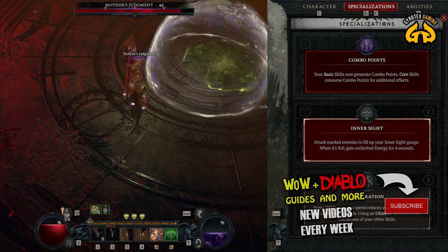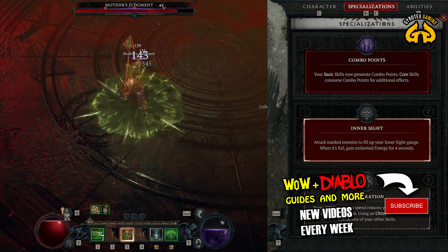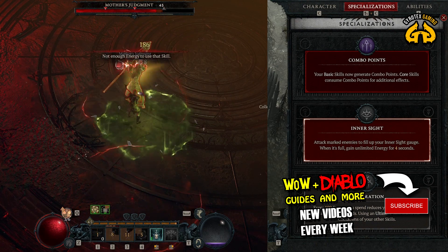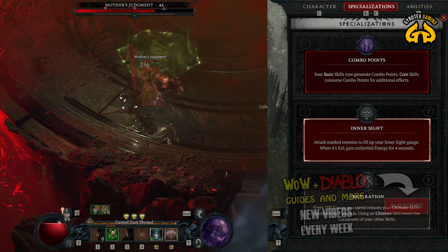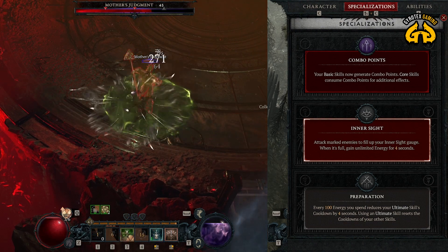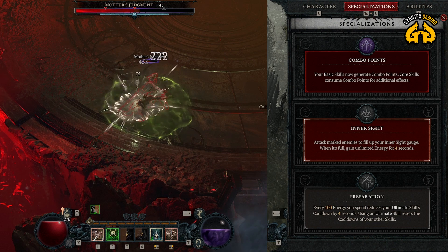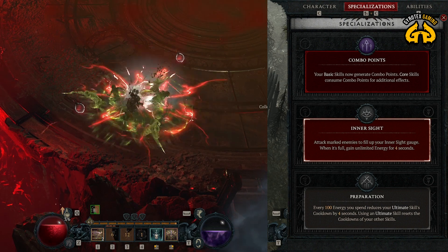Secondly, you kill one enemy, another, and another — the bar fills up, and you only have that unlimited energy for four seconds. It's a very narrow window that is almost never perfectly aligned with when you need that energy. If Inner Sight worked in a way that fills up a bar and then let you activate it when you want — like a charge-up — and then choose when to enter that four-second unlimited energy state, then I'd take it. But it's not. It sucks.